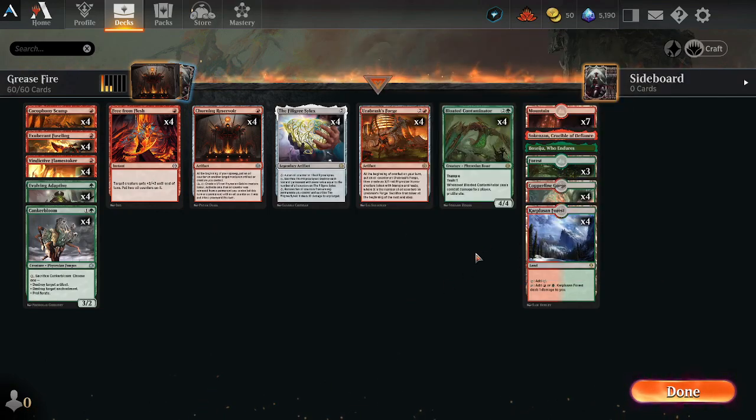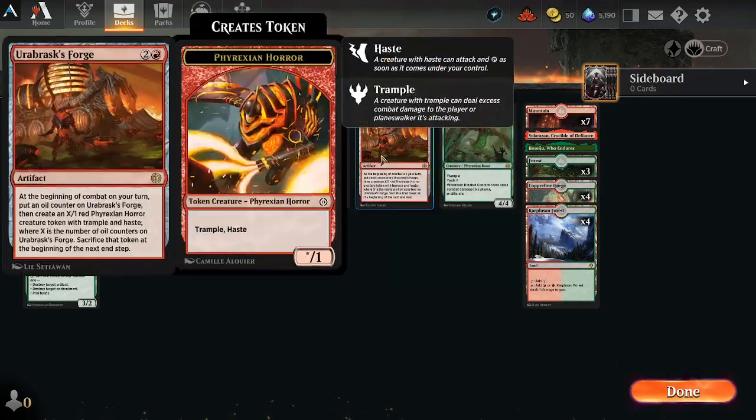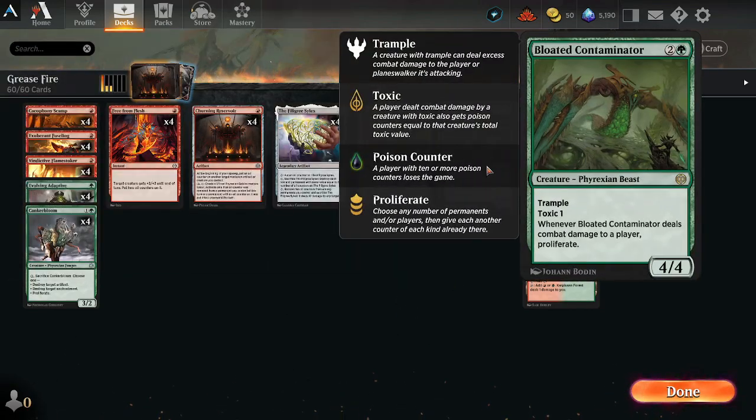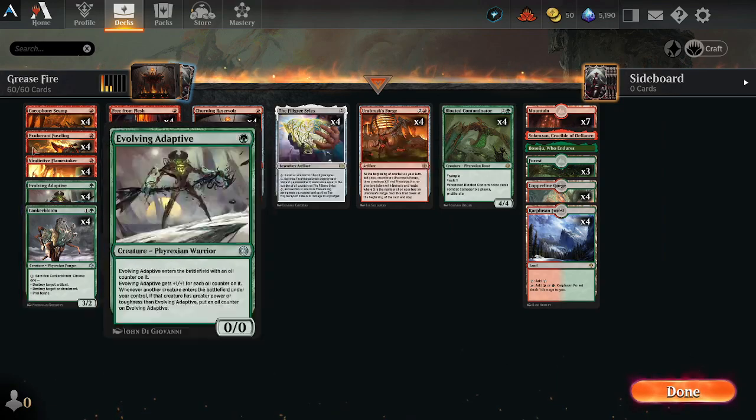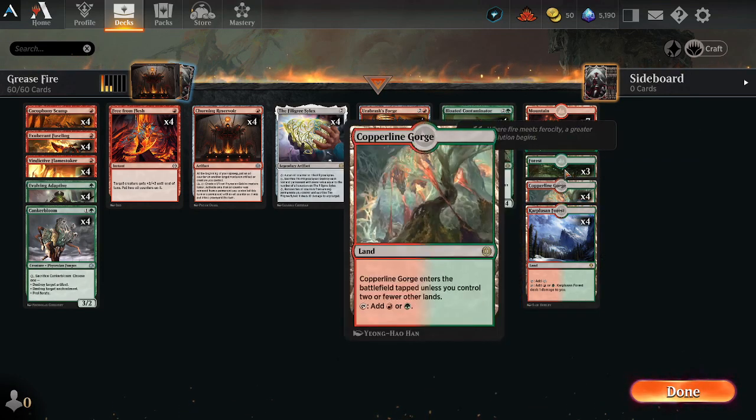Lastly we have Bloated Contaminator as another curve topper — it's a 4/4, so it's really good at blocking if your opponent wants to block. It's also the last thing we can use to pump up Evolving Adaptive besides the Forge tokens. It's got Trample, and whenever it actually connects with the opponent we proliferate, which — well, let's just say we have a few oil counters, so it works out really well. In terms of the lands, it is really important that you have as many dual lands and untapped lands as you can.